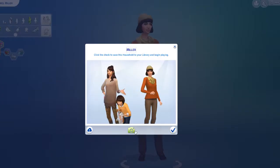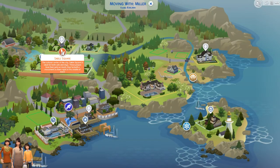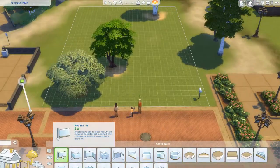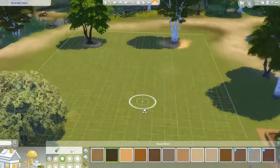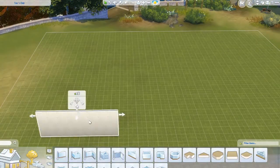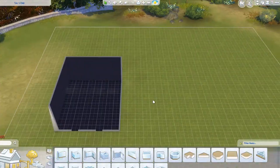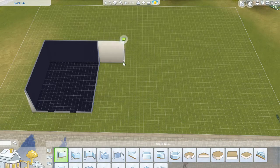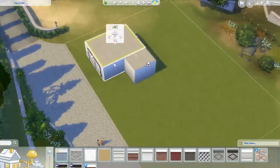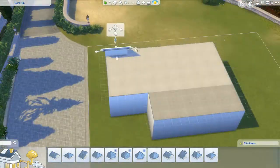I'm making them over with the limited custom content I have and moving them into a lot in Brindleton Bay. I eventually decided on where to move their home. I found an inspiration photo on Pinterest of the house I wanted to build for them, and this is a little bit of a bigger lot. I probably didn't need such a big lot, but I wanted the view — that's why we chose it.